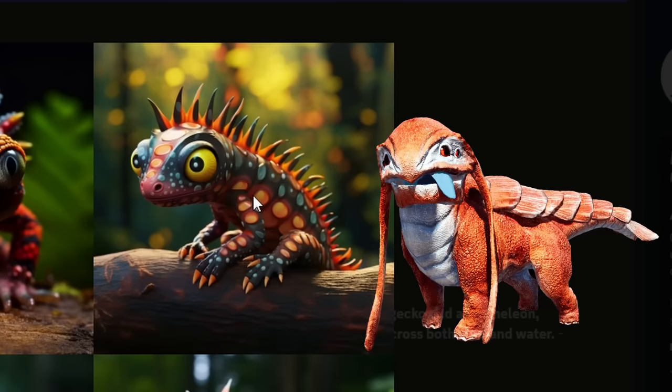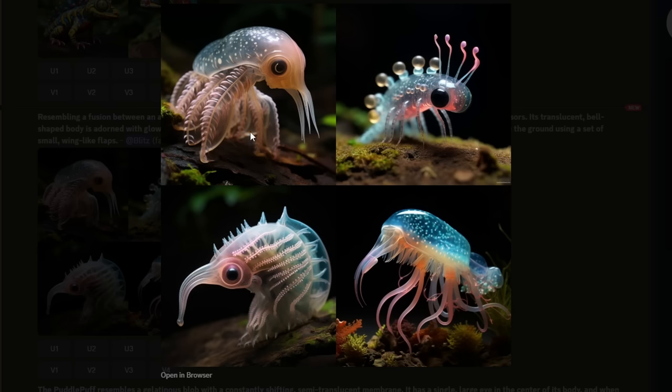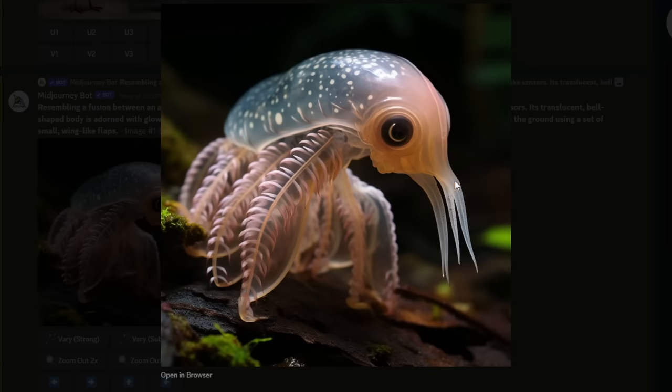He kind of reminds me of that creature from Satisfactory. This one is called the Squigglesnort — that could actually work really well for a Spore creature. And finally there's the Puddle Pluffs, which look like jellyfish. I don't know if I'll be able to create it, but it's incredibly cool. I think we should go with the Squigglesnout.